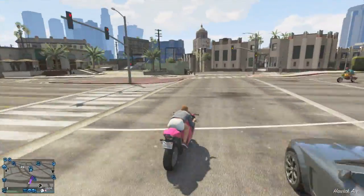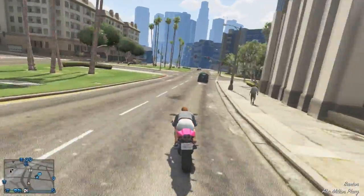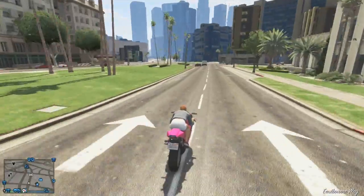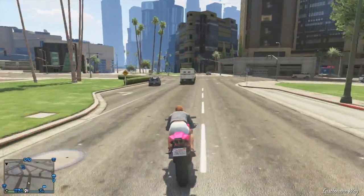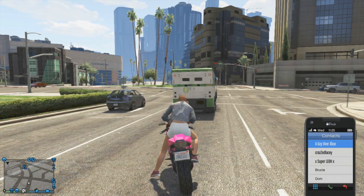The first thing you want to do is be in an invite only session and you will need a friend in order to do this. After you spot an armored truck anywhere around the map, have your friend go inside of his garage and stay in there. You will need to do the unlimited cops turn blind eye glitch.